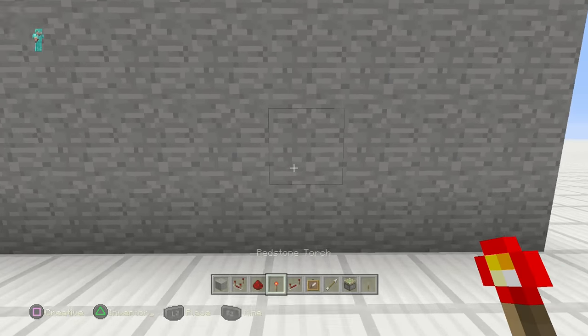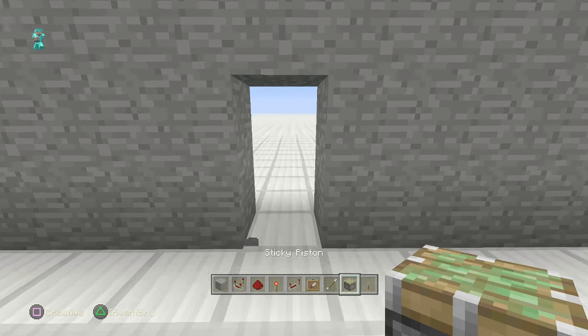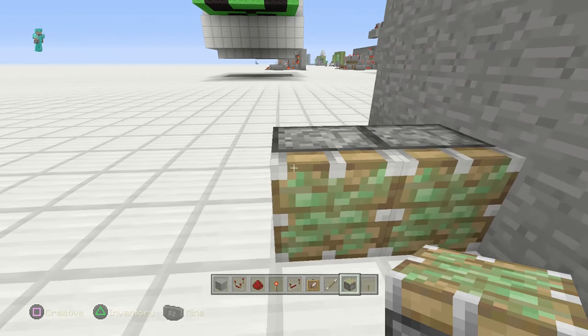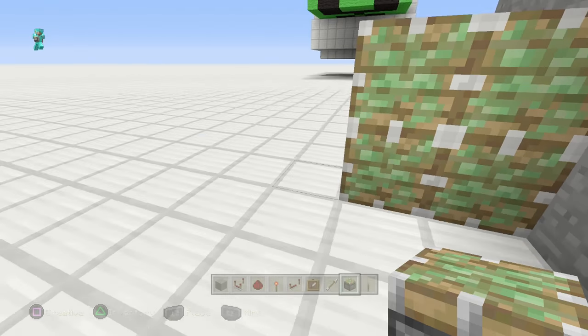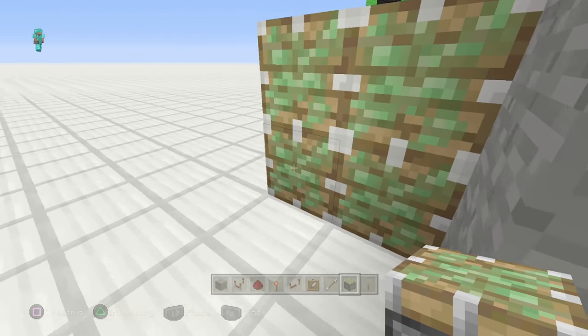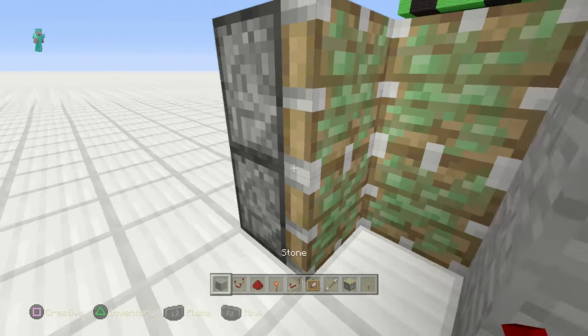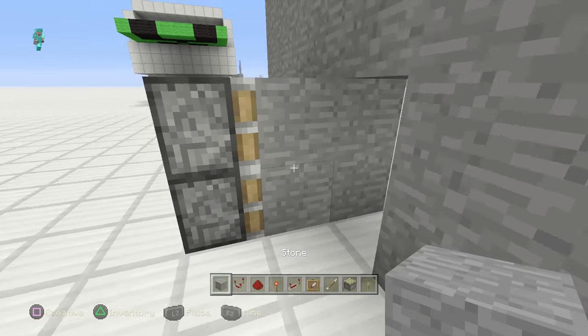First things first, cut your hole in the wall right here — let's say we want this to be our door. Grab your sticky pistons and put four like this, then put one on the wall and two right there. That's basically your door. Fill these in with the blocks of choice.